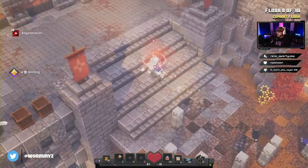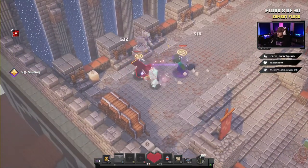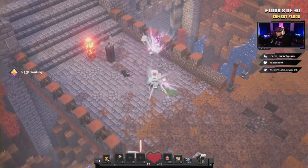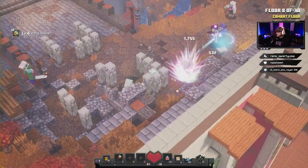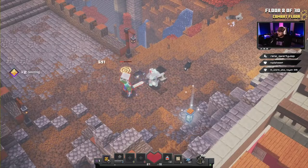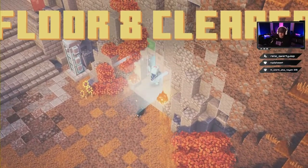You can always use your Power Shaker on the big guys — take them out super quick, just like this. I like to use it on the Geomancers because I don't like those guys — they're always trying to spawn those little pillars around you. Floor number eight completed, easy!